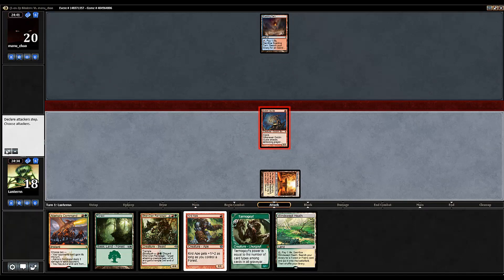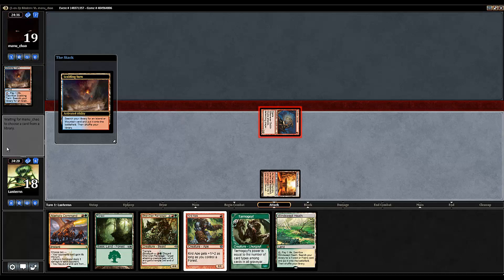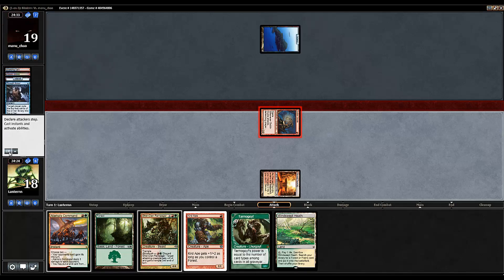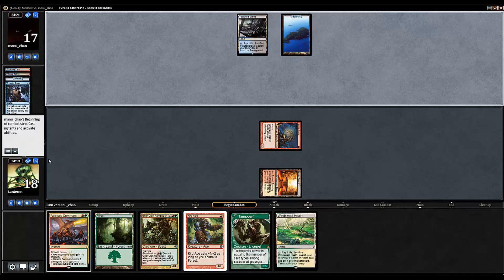Curd Ape is the better creature anyway. Island revealed. And if he decides to deal three damage to himself to get a Dual Land or something, I'm perfectly fine with that. Thought Scour - alright, so he's probably a Delver deck or something. Which means we're going to be hitting him for lots of damage over the course of this game.